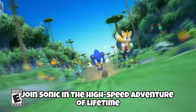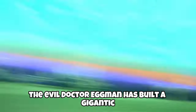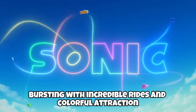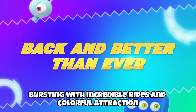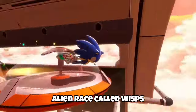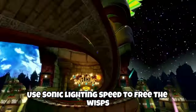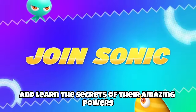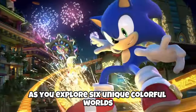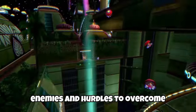Join Sonic in the high-end adventure of a lifetime. The evil Dr. Eggman has built a gigantic interstellar amusement park bursting with incredible rides and colorful attractions, but he's powering it with a captured alien race called Wisps. Use Sonic's lightning speed to free the Wisps and learn the secrets of their amazing powers as we explore 6 unique colorful worlds, each filled with dangerous enemies and hurdles to overcome.